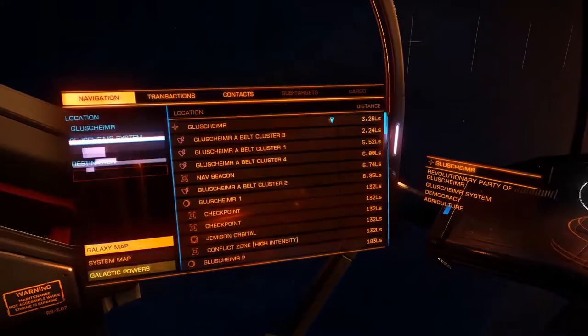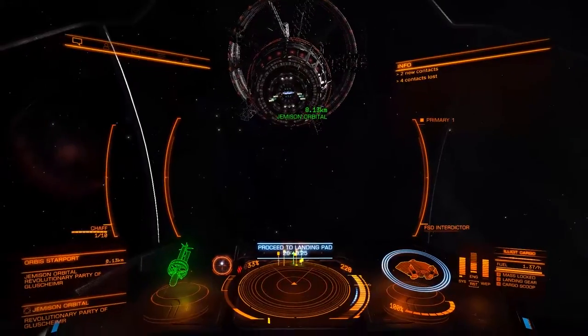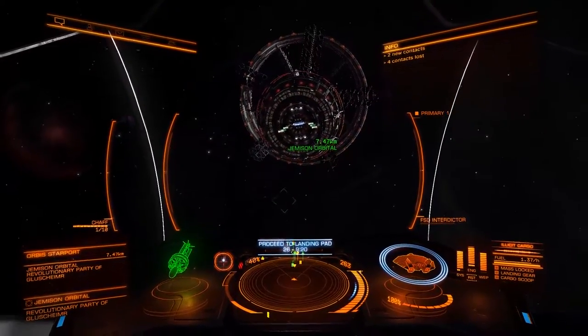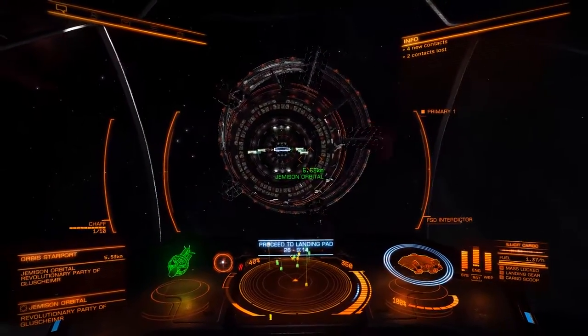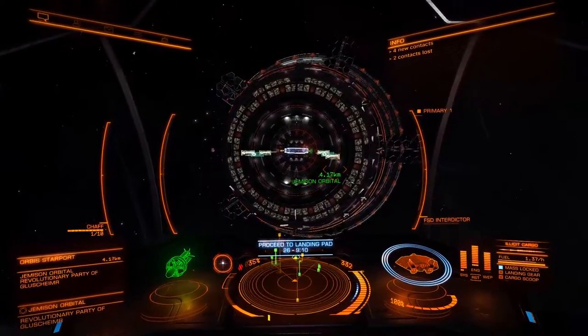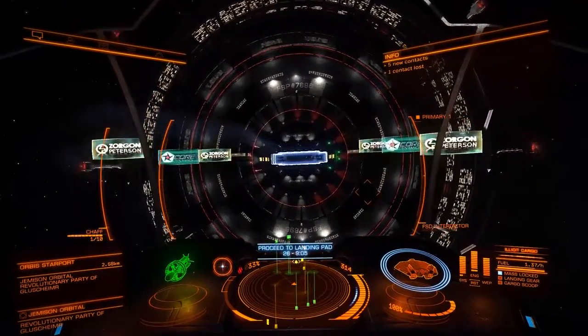Here we are on Glushimer. We are probably going to get into Dicton as well. We need to get to Jemison Ormitol. Full approach forward. We're just going to make sure we go straight through that letterbox before they have a chance to scan the craft.